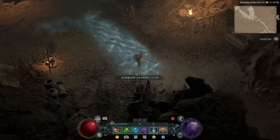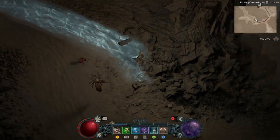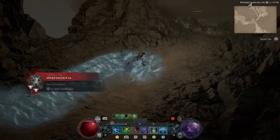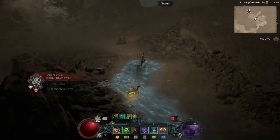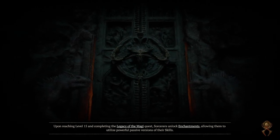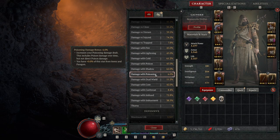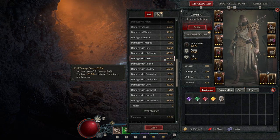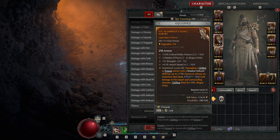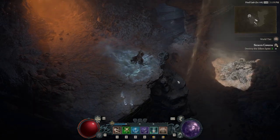We talked about the build, so let's go to a dungeon. I'm in World Tier 3 at level 64. I could do nightmare sigils around tier 13–15, so mobs around level 73 — no problem. I already cleared the capstone dungeon and can go to World Tier 4, but my resistances are fairly low still. Only cold resistance is high, and on World Tier 4 you lose another 20 resistance. The gear is around 581 item power overall so I need better gear for World Tier 4.